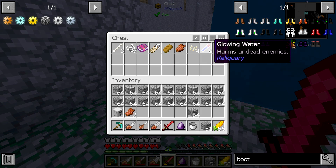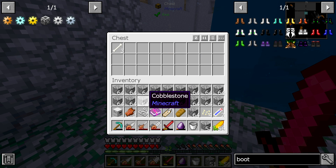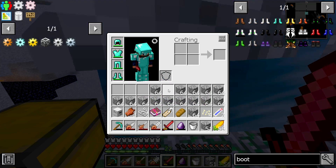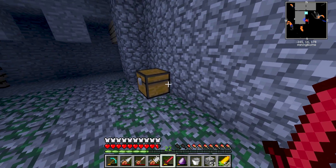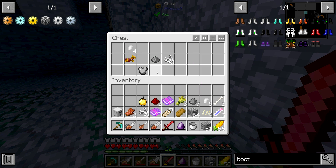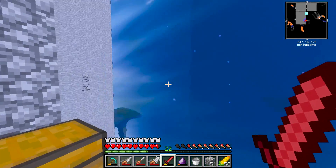We have some stuff in this chest: we have some glowing water — that's nice, it harms undead enemies — and a few other things. I will take all of this. We also have iridium shards and luck of the sea. That's actually some really nice stuff — these iridium shards are very, very useful. And we also have a mining area here, so there might be some carts hiding out.